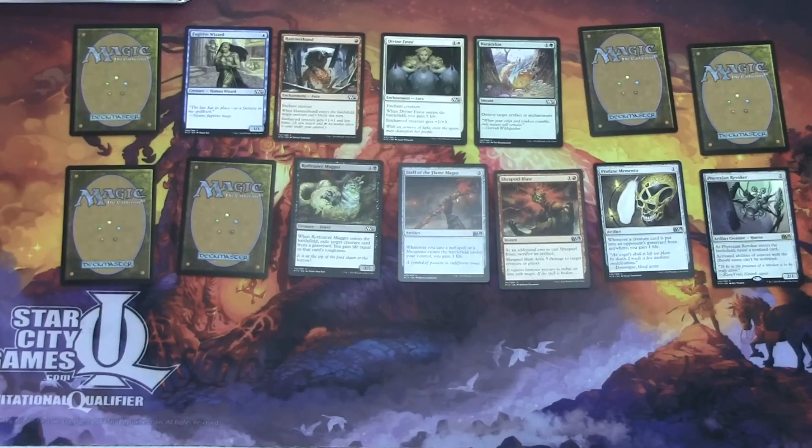Shrapnel Blast is cool if you can cohesively manage to draft something around it. Cohesion isn't really the biggest aspect of M15 Core Set limited, but you can draft Shrapnel Blast into a particular blue-red artifact artificer-type deck. Naturalize and Shrapnel Blast are the other noteworthy cards — that's pretty much it.